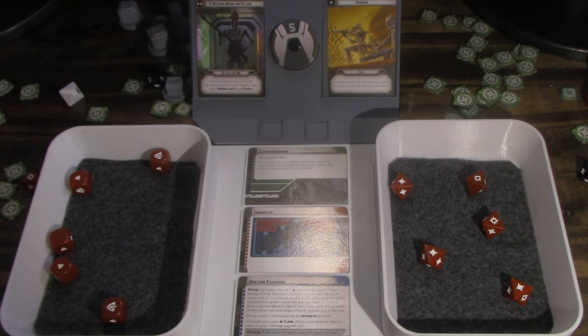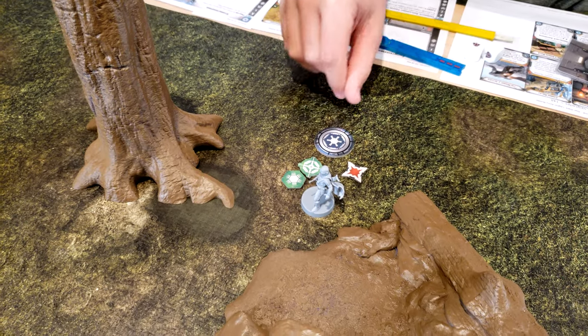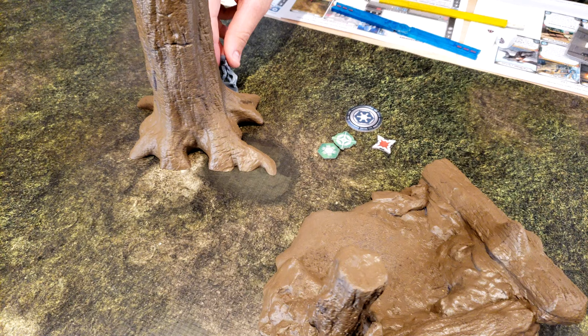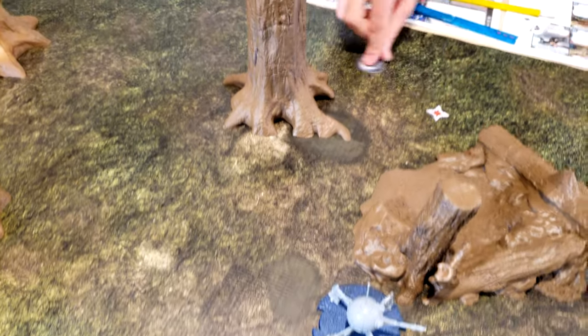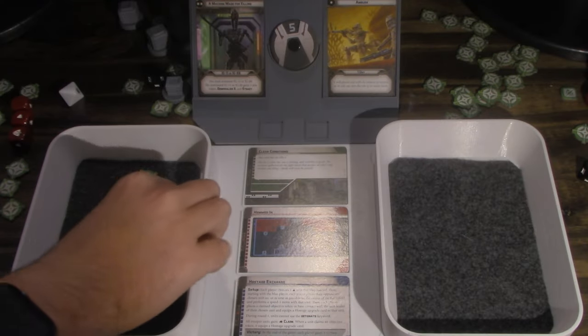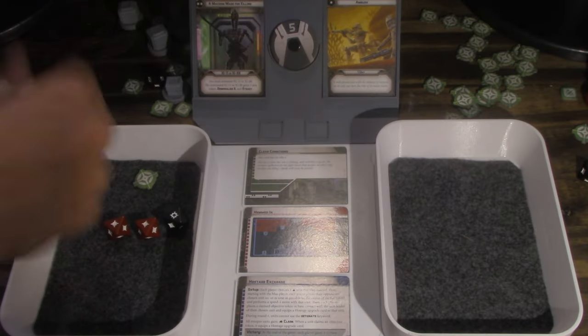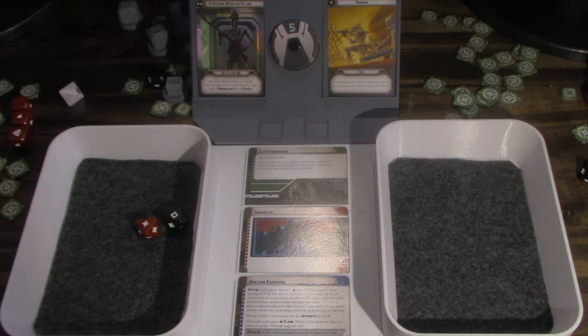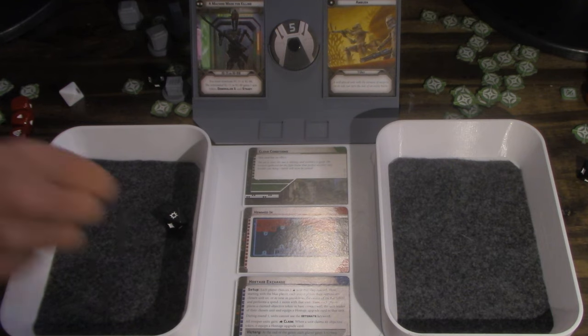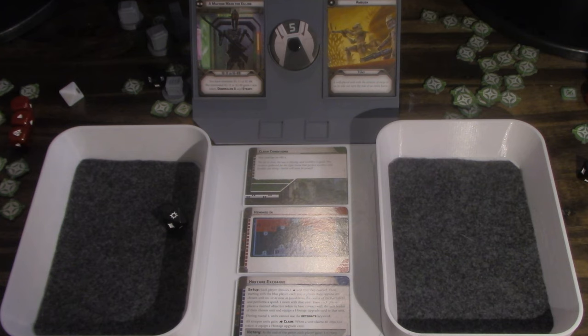So I take three. He doesn't surge to defend — he surges the crit. How many health can he take? Oh, he has five hit points total — he's taking four. He's going to shoot and then move over here. Shooting the spider — it has armor three. So just the one. And of course a white defense dice — it's pierce but it still takes a point.